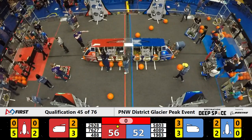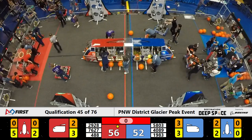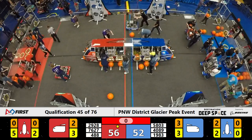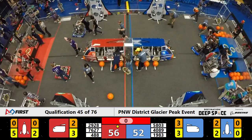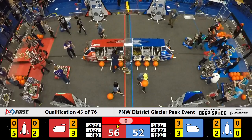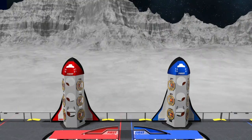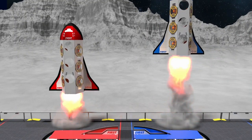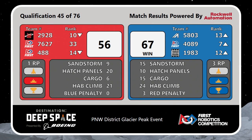Ladies and gentlemen, we, as usual, had to make sure that your scores were good before we post them and make them official. There was some unaccounted climbing in the final score that you saw in that match. So when all final scores and all climbs are properly accounted for, your final scores have been prepared and are on the board now. With a close but very strong win, that last-minute climbing effort from all three Blue Alliance robots gives them the advantage, and they not only bring home 24 Hab climbing points, but three ranking points.